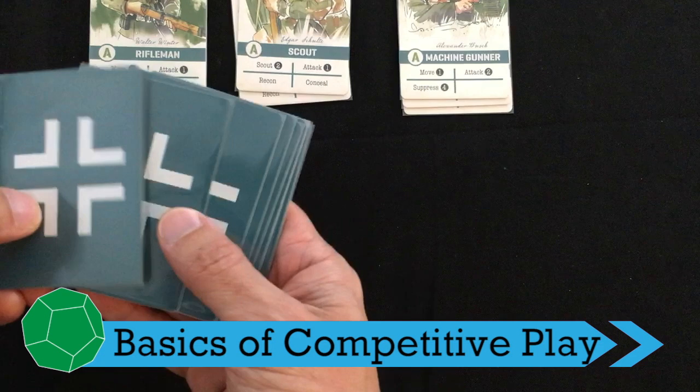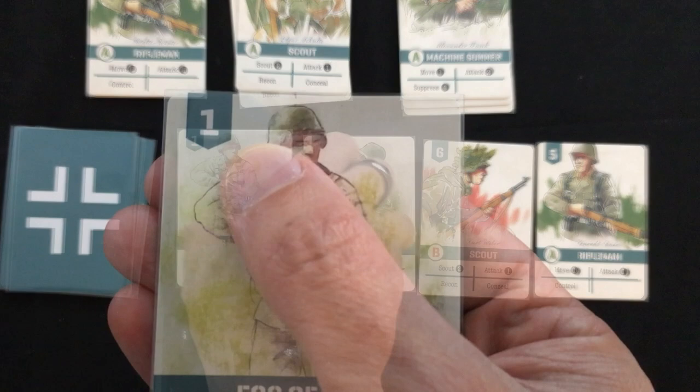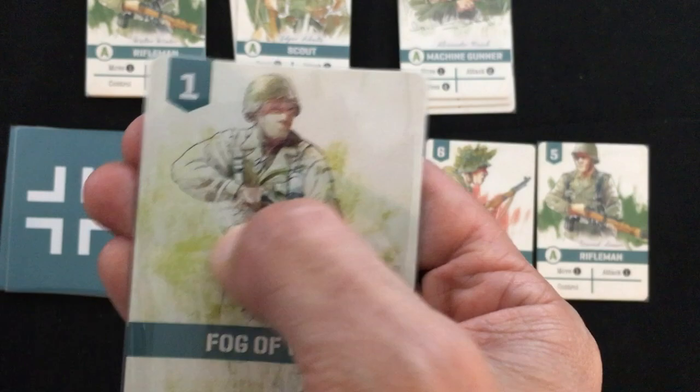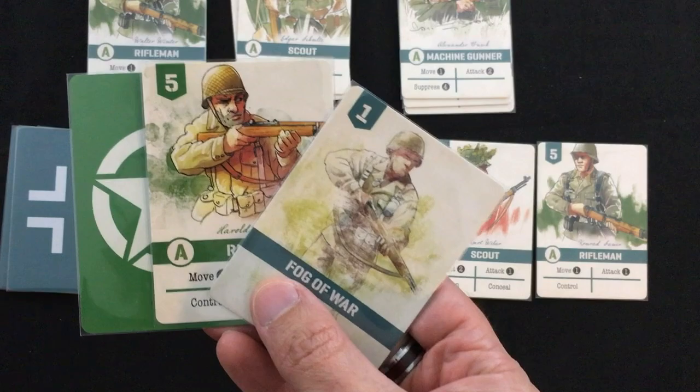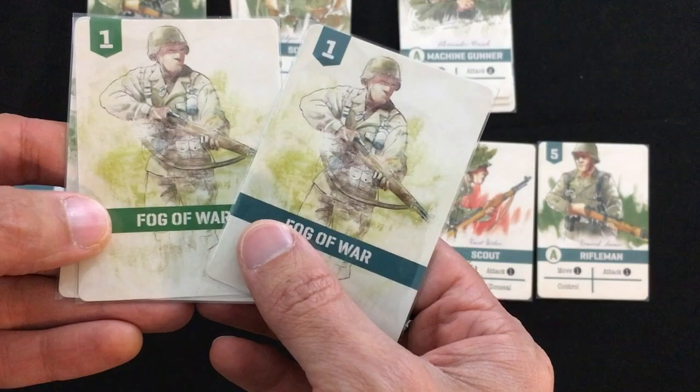Getting to the basics of play: each player draws four cards at the start of the turn, and they're going to look at these four cards and simultaneously choose one of them to put face down as their secret initiative choice for the turn. All that matters for initiative is this value in the upper left — higher means more likely for you to seize the initiative. Once both players have chosen their card, they reveal it and whoever has the higher value gains the initiative. If there's a tie in initiative card values, it stays with whoever currently has the initiative.